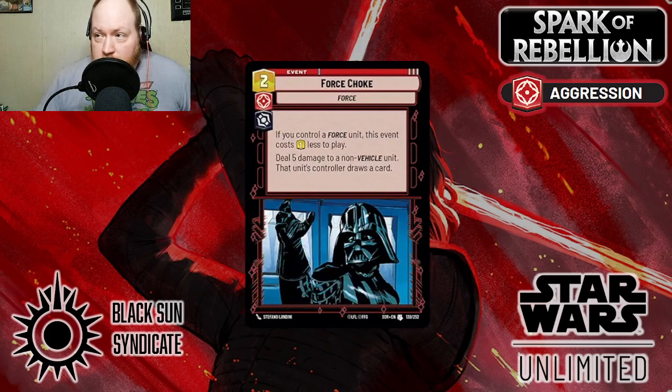Lastly of the villainy cards in this grouping is Force Choke — a 2-cost action, or 1 less if you control a Force unit, that deals 5 damage to a non-vehicle unit, and that unit's controller can draw a card. As far as events go, only 'I Am Your Father' can do more, and unfortunately your opponent can just simply say no and have you draw 3 cards. So this is probably the single biggest damage output from a single event currently in the game. I suggest playing it in any aggressive villainy deck, especially if you have Force users — the discount can be relevant.